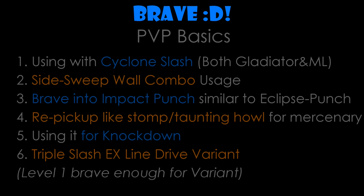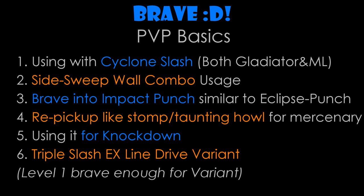We will now move on to the basic methods you can do to incorporate Brave in PvP. Here's what the video footage will be showing: 1. Basic usage with Cyclone Slash. 2. Sidesweep wall combo usage. 3. Brave into Impact Punch, like Eclipse into Impact Punch. 4. Using it as a rare pick-up like Storm from Mercenary. 5. Using it as a knock down. And last but not least, Chipper Slash EX combo with Lion Drive.